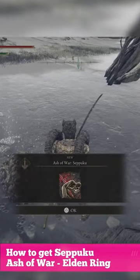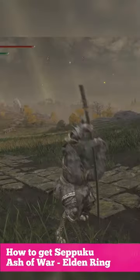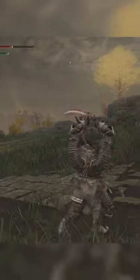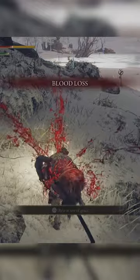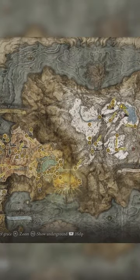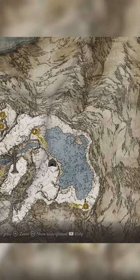This time I wanted to show you how to get Ash of War: Seppuku, which is really, really popular for bleed builds. The location is in the northern part of the map — it's called Mountaintops of the Giants.